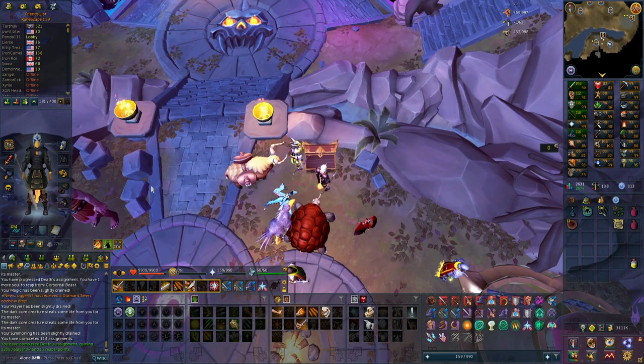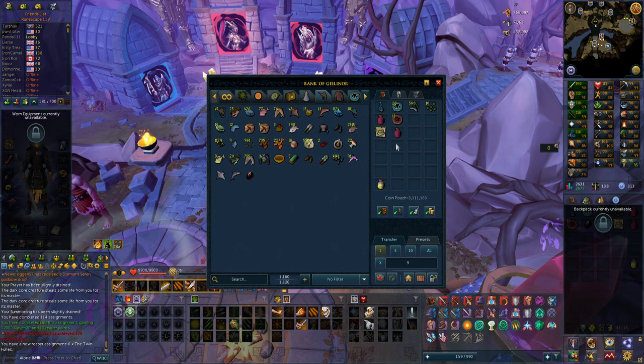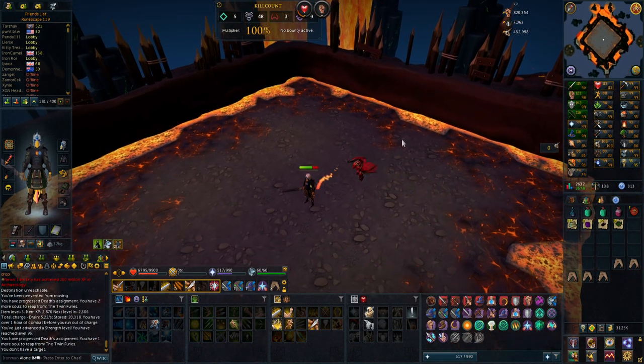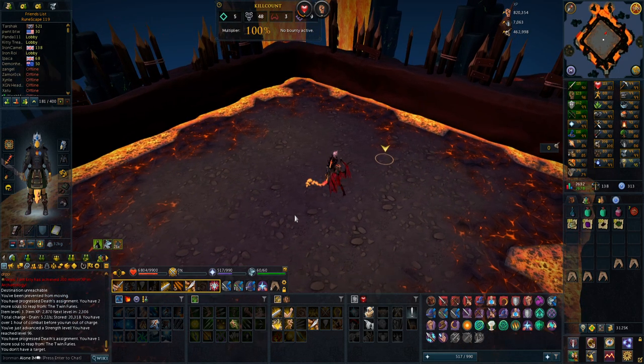The best spear I have is tier 78, so not the best. Last reaper assignment is Twin Furies — that's a pretty good one; if I get a crest that would be very lucky. Only one kill left and I just hit 96 Strength, so only three more levels until another 99, after which it's time to train Attack up whenever I want to focus melee.